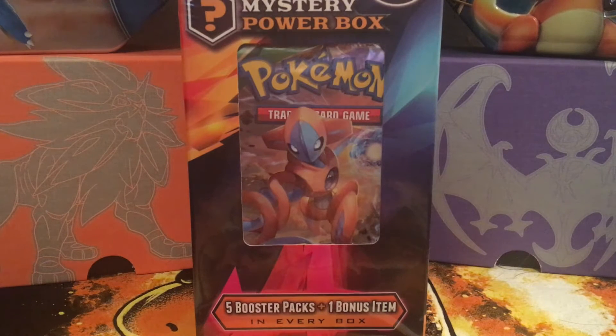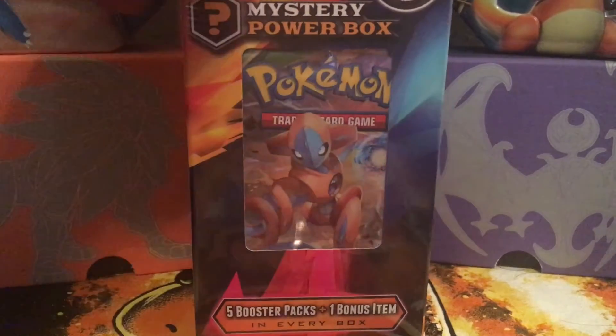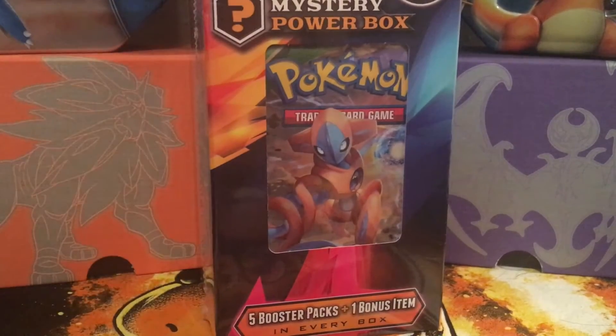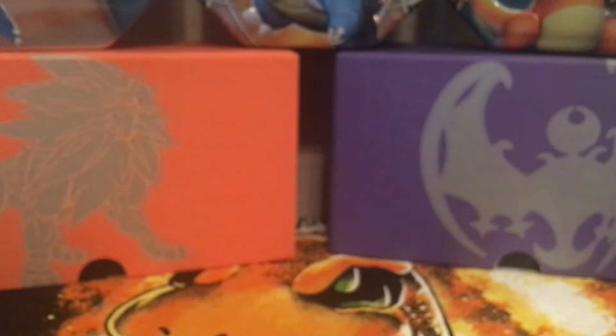They had egg boxes, they had tins for the first time, they had a lot of stuff. I look down and I see a Mystery Power Box, and of course I had to get it — wasn't gonna let it just sit there. It makes me wonder if I had gotten there a little earlier if the product would have had more, but yeah, let's just go ahead and open this bad boy up.